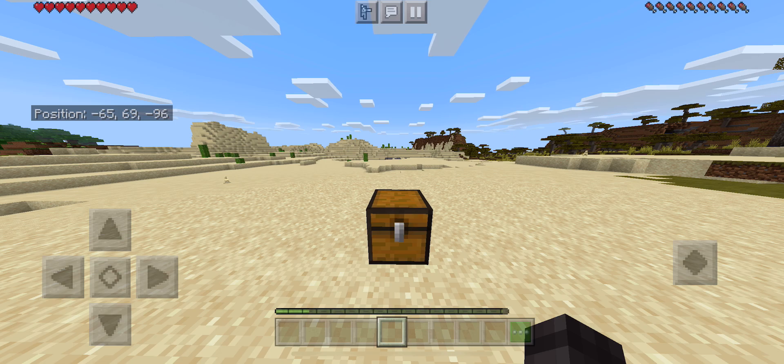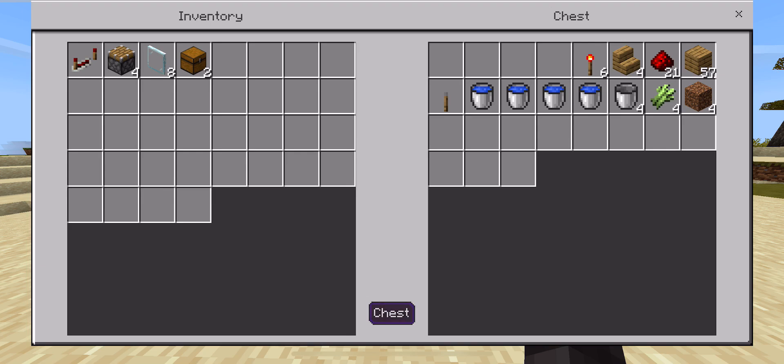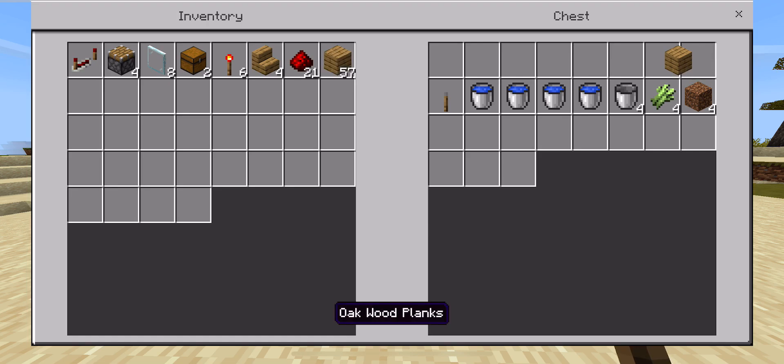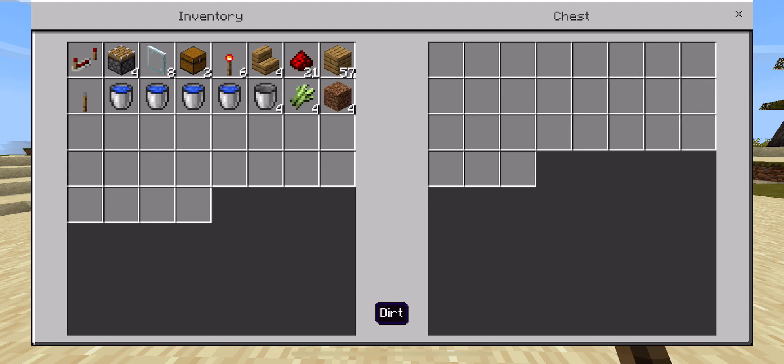Now let's get started by showing you the materials you will be needing. You will need one redstone repeater, four pistons, eight glass panes, two chests, six redstone torches, four stairs, 21 redstone, 57 solid blocks (any blocks), one lever, four buckets of water, four empty buckets, four sugarcane, and four dirt.